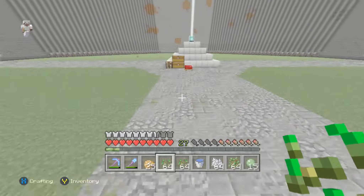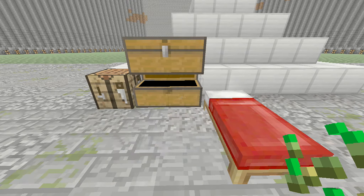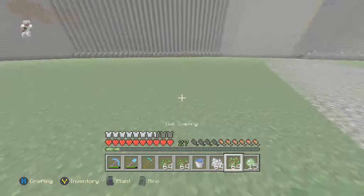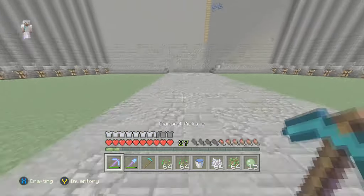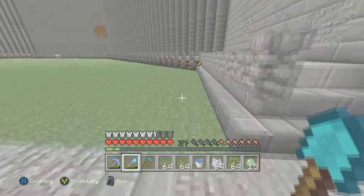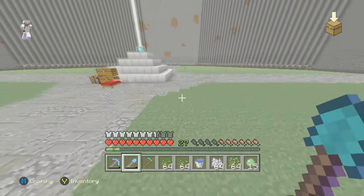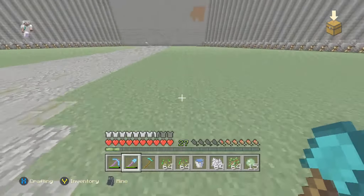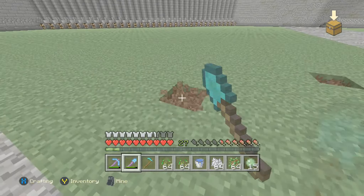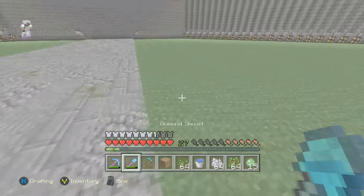I'm gonna implement some trees into the wheat farms, and hopefully into every farm. Let's see how it looks first. I think every eight blocks I am going to put down a tree. I don't know exactly how I should do this — I think it might just be random where I place the trees. I might not place them everywhere, but I'm gonna place a lot of them. I'll dig out an area where I can place the trees, and then we can get started on the wheat farm.